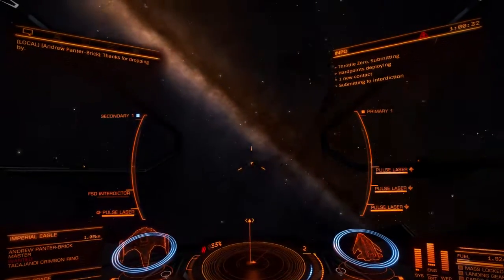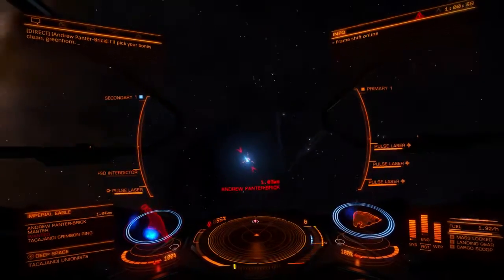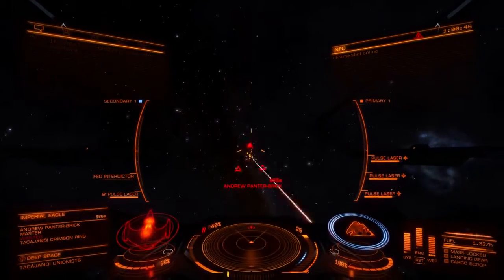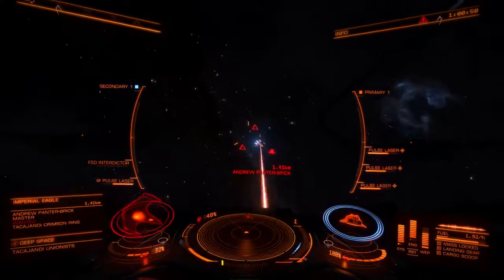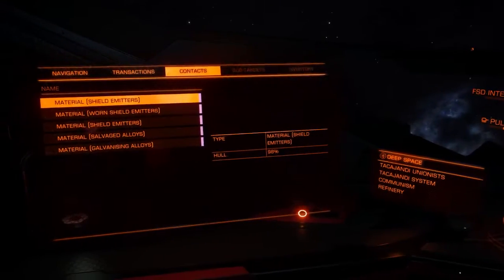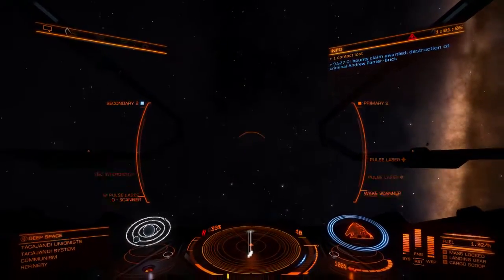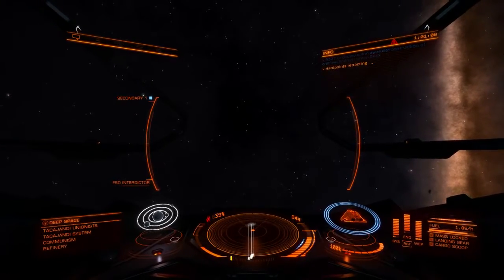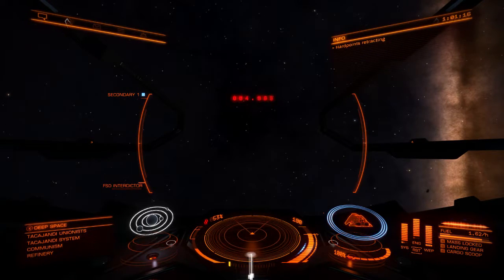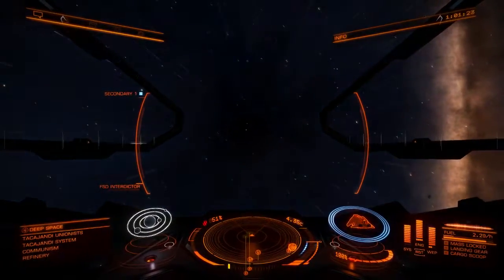This guy wants to play - an Imperial Eagle thinks he can take me down. Come on dude. Get wrecked! I forgot I even have turrets on this thing. Target shields offline - I think you picked the wrong dude to mess with. Nothing all that great in the drops, just shield emitters. Normally I would have just taken him down and moved on, but it's been a while since we've gotten to do any combat.